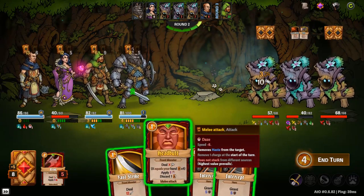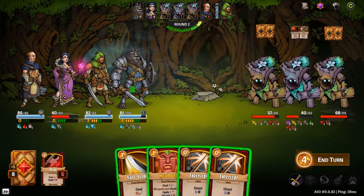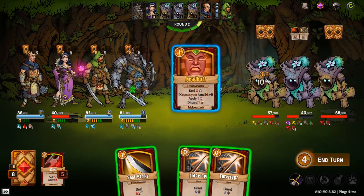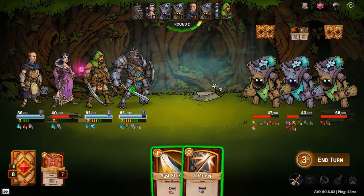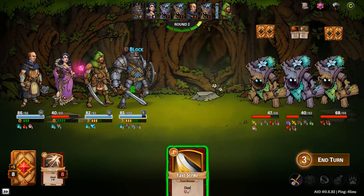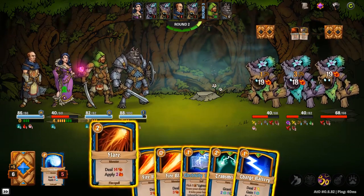The headbutt will minus one of their speeds by six, so I can make Scott go faster than one of them. Scott, which one do you want to outspeed? Your headbutt can only hit the front monster — which of the front ones do you want to outspeed? Okay, got it. I would probably keep the armor on yourself, considering you take an additional five damage from all blunt attacks — they're going after you.